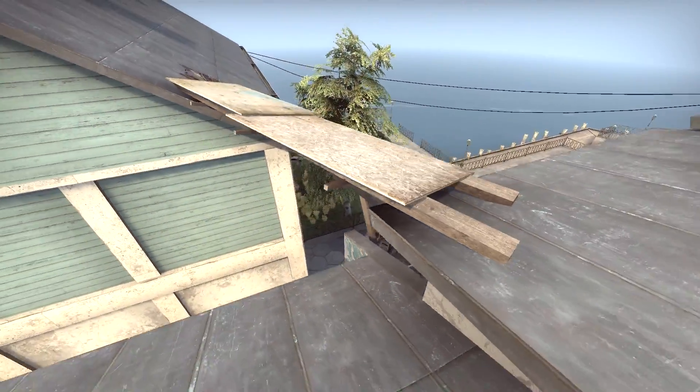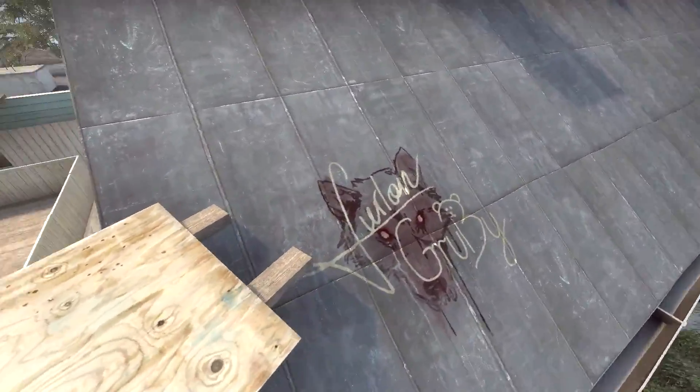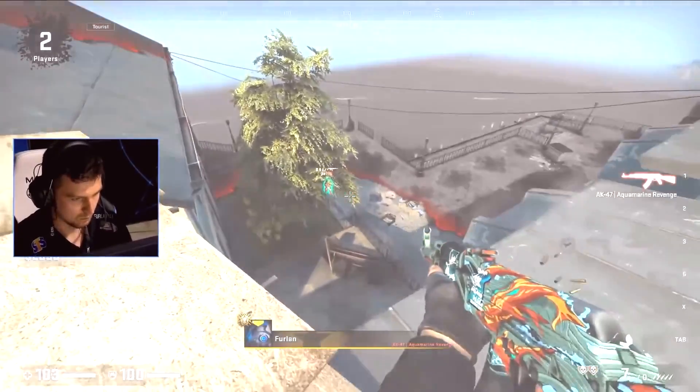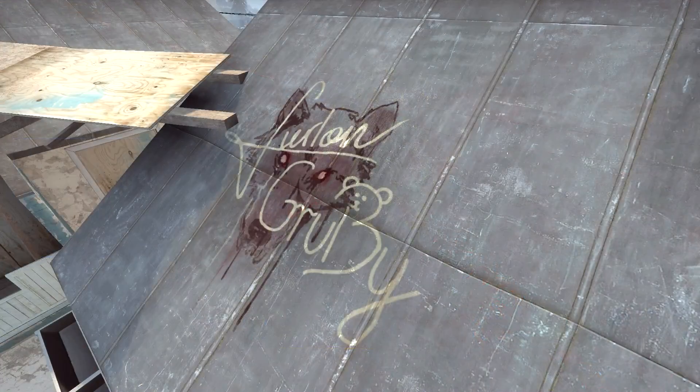Black Sight. The Danger Zone map has the promised graffiti from the Polish duo who came first place from the show match of the Katowice Major. And where to put it? Close to where they won their final round. Nice one Valve.